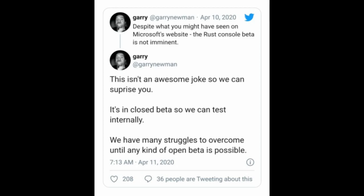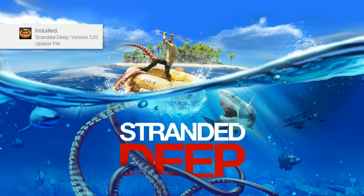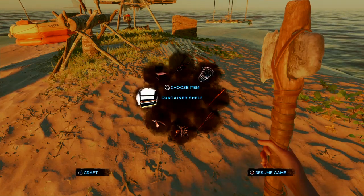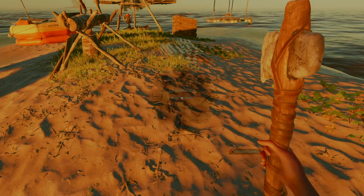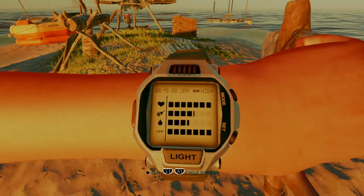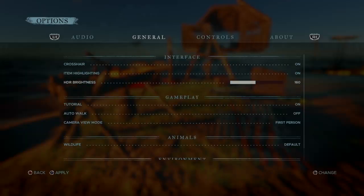That's pretty much the confirmation of it, but it was nice to get some more info on Rust. Hopefully we can all dabble into a bit of Rust soon - I'm eager to get my hands on that one. Then for the Stranded Deep update, they've added a new splash screen which looks pretty wicked. Other new things added - the main thing is going to be storage on rafts.